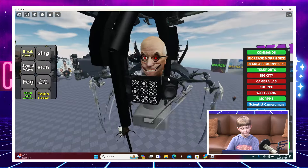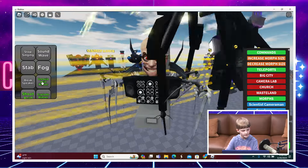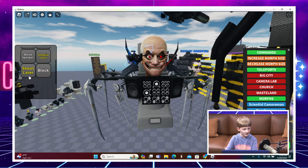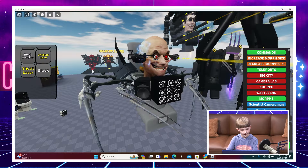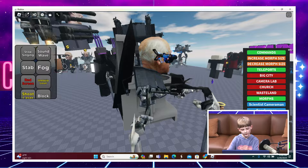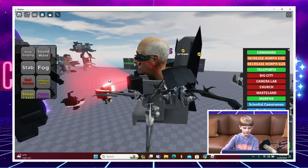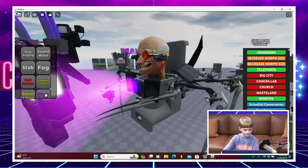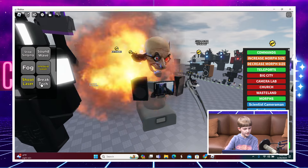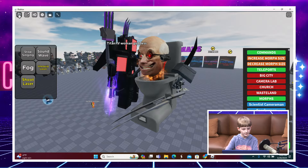On the Skibidi Toilet side, first up is the Scientist Toilet from episode 67. He can sing his song, break a cannon, equip and shoot acid, explode it, shoot a laser, block, break his speaker, and he has a TV he can use like the Titan TV Man. He's got a lot of abilities. We can also make the upgraded Titan TV Man do a purple screen, break the screen, and do a sound wave.